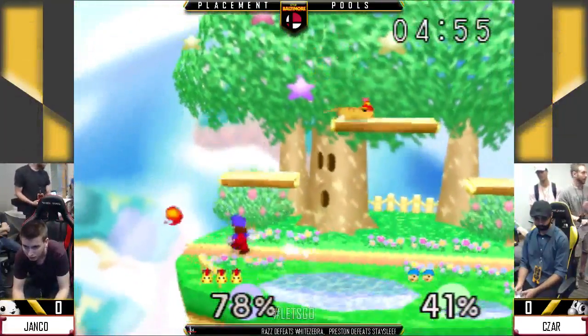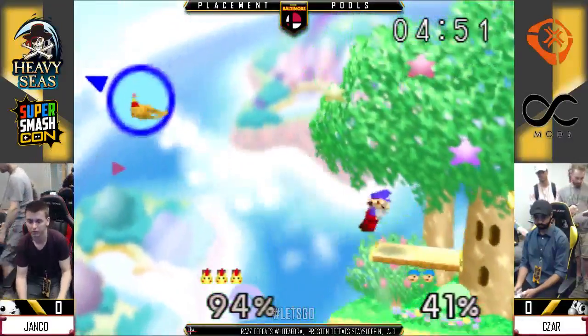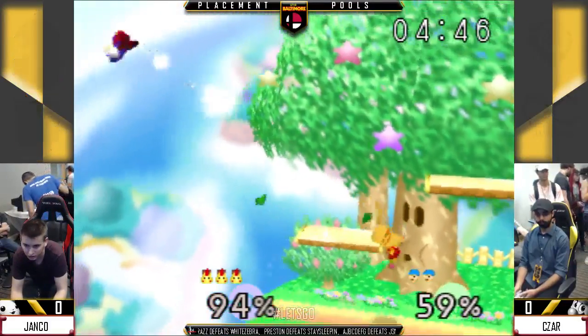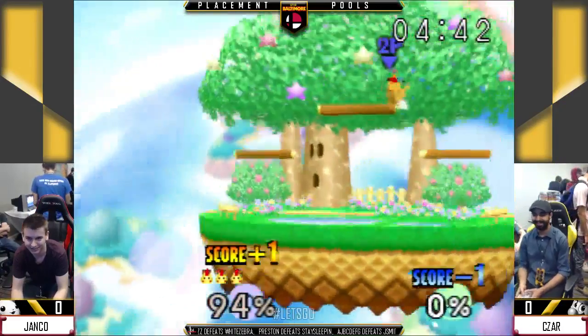The ledge DI adds a whole nother level to it too. So much protection on his up B. Really, the only weak spot is like right at the top back of his head, and a lot of players don't really want to risk going that far outside.